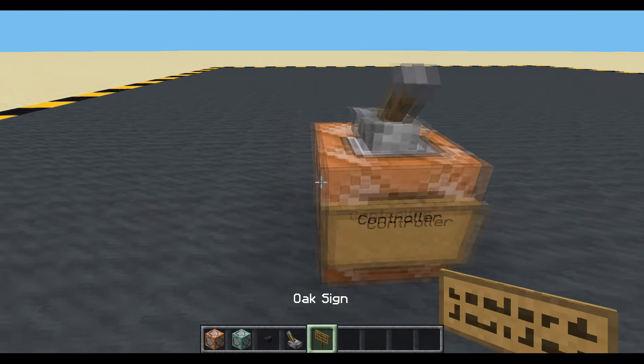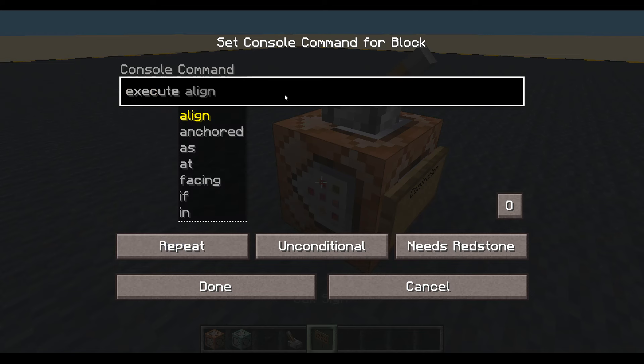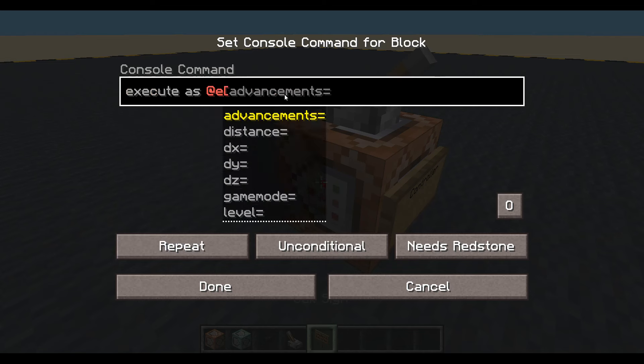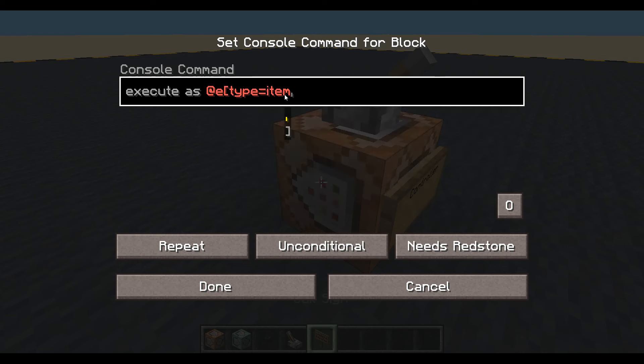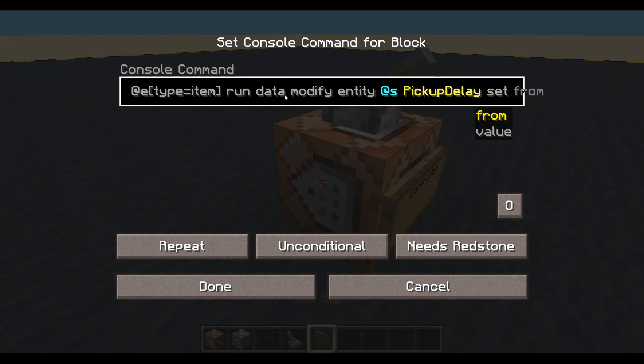Basically, what we're going to do is tag any item — not even on the floor, as soon as it's in the air — and give it a no pickup delay. So we will execute as any entity where type equals item, run data modify entity at itself, set PickupDelay to a value of zero.